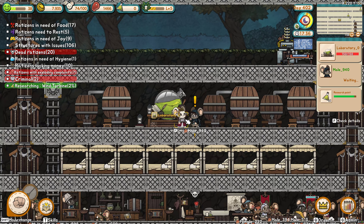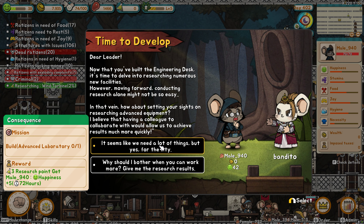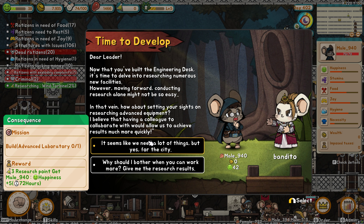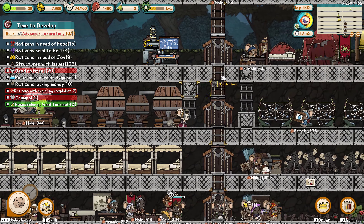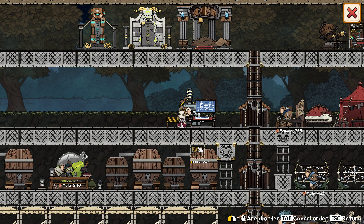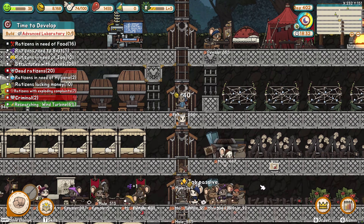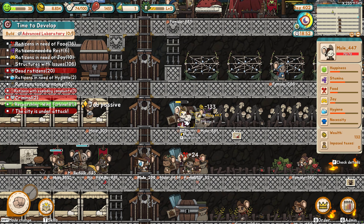It's this guy that's trying to give me a quest — build advanced laboratory. Yeah, we're gonna do this, guy. Don't worry, we're working on it. Let me see — I saw someone really disgruntled. Who was it? It was you. You're going to jail, buddy.